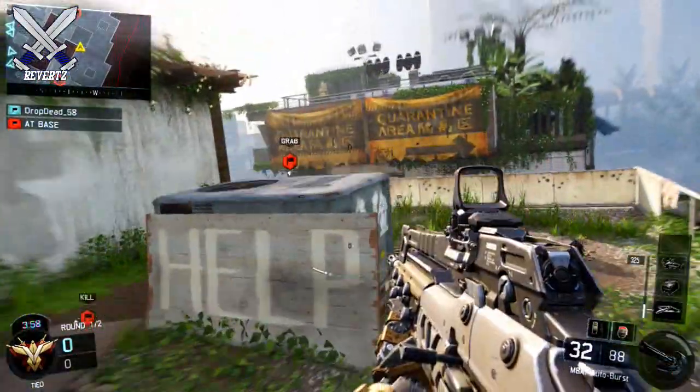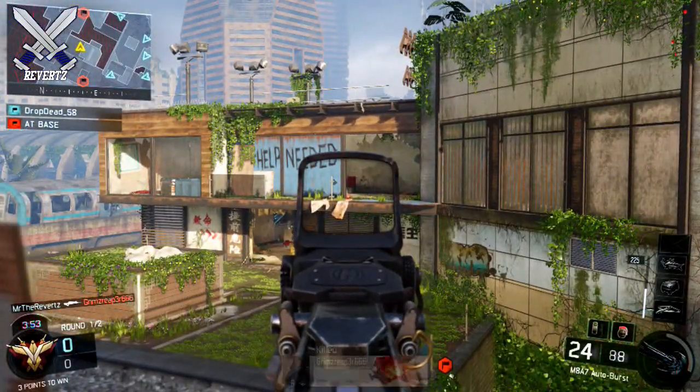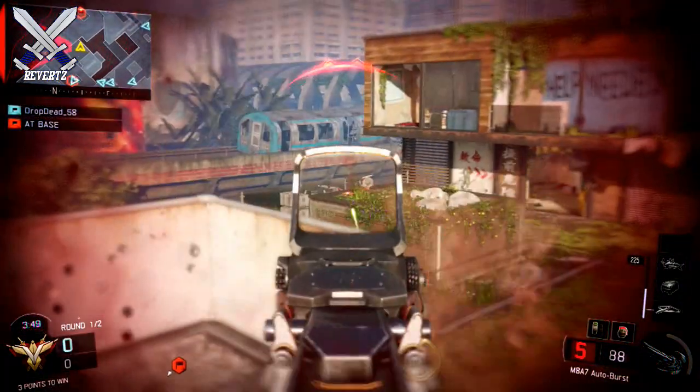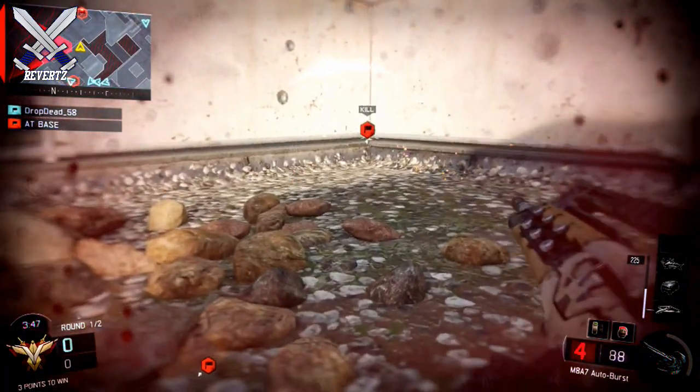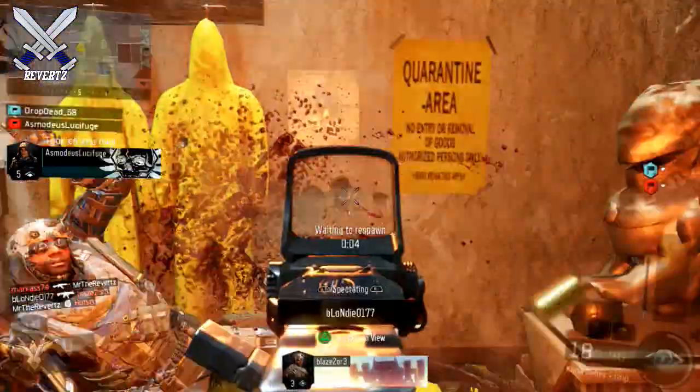Now for my thoughts on these images, I really don't think they're real because I think the guy did Photoshop these images. But the only image that has me second guessing myself is the second image, which is the Egypt map. A lot of people seem to believe that we're going to be getting a second map called Egypt, or some other map that's going to be based in Egypt.